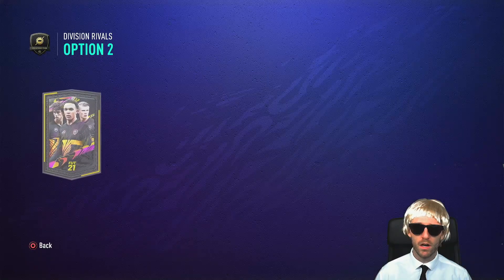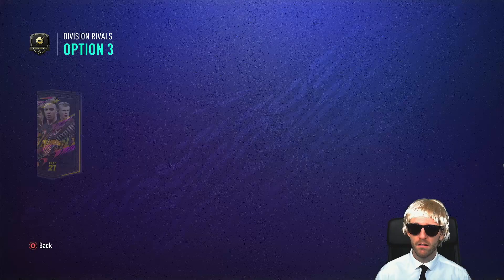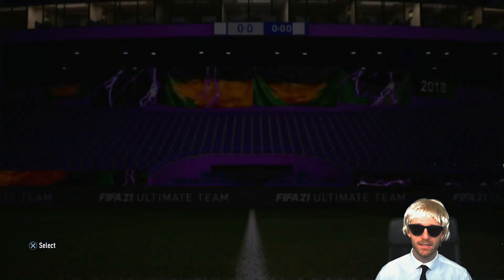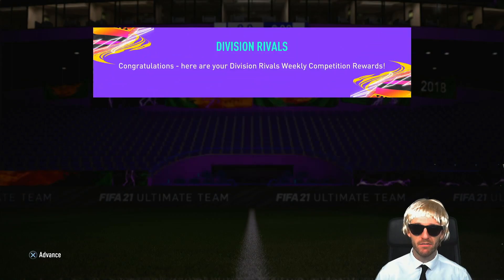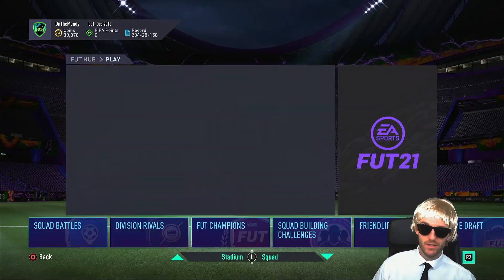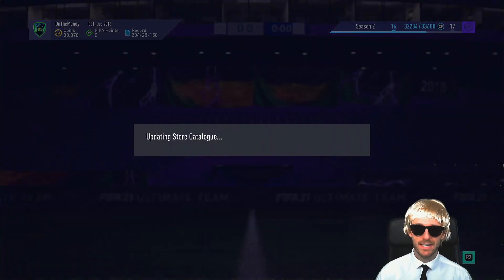On to rivals rewards — option two: a mega pack, a jumbo gold pack, a jumbo premium gold pack. Or should we take option three for the untradeables? I think we'll just go untradeables. We are saving some packs for team of the year. I ended up division rivals rank three — I think I had about three games left of that one as well, so I just didn't really bother doing much this week either. Regardless, let's go on to the store — we've got a few extra packs to open as well.